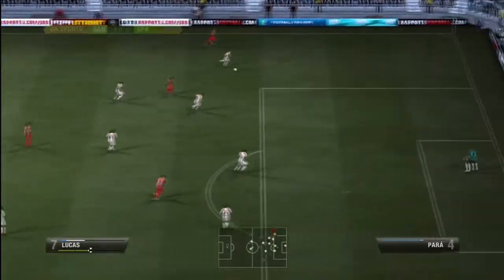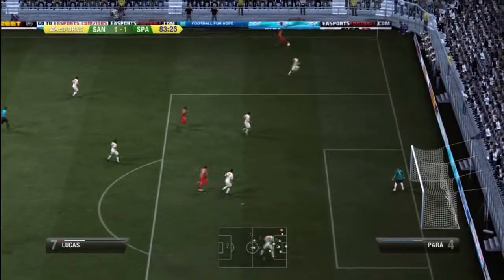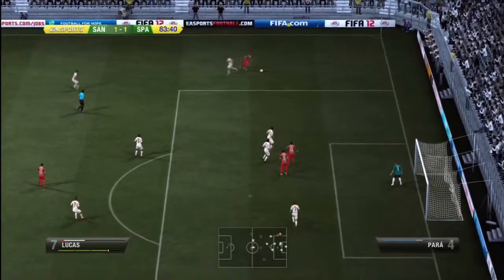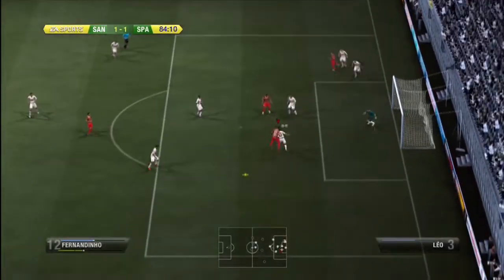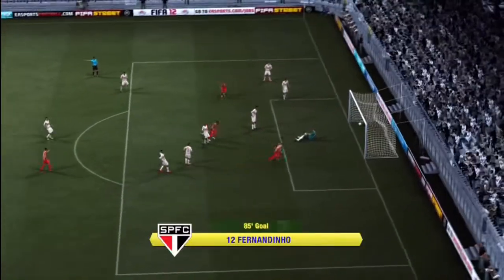Here's an example: I pull a nice little run and chop around the defender, get inside the box, and cross it over to Fernandinho. He's going to finish with his head. Fernandinho's only 5'7", but he got his head on it. Pretty awesome.